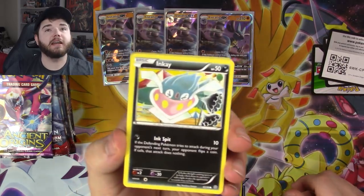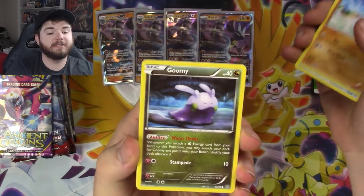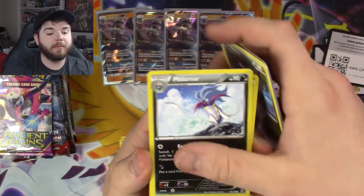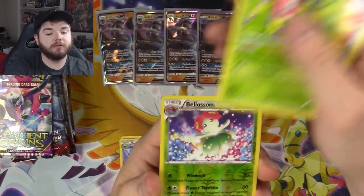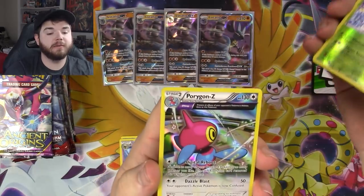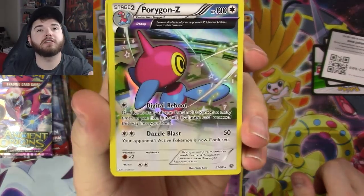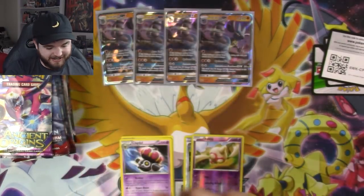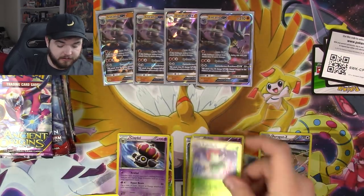Third Ancient Origins pack: Inkay, Magikarp, Wooper, Goomy, Malamar, Eco Arm, Lucky Helmet, a Riotos reverse holo, Blossom, and a Porygon-Z ancient trait — what I like to call a ghetto full art. We finally have a holo rare!